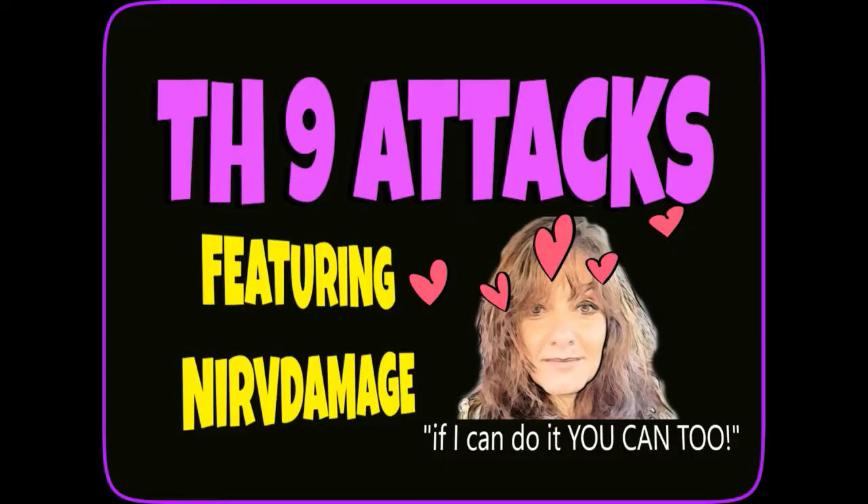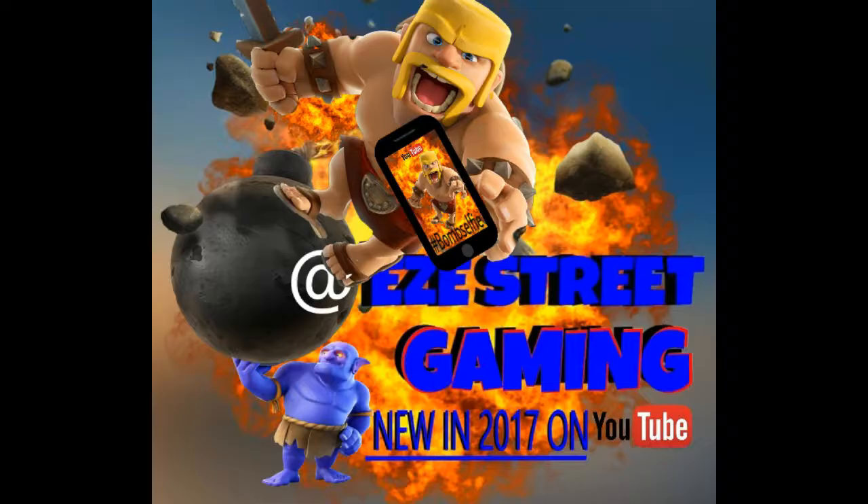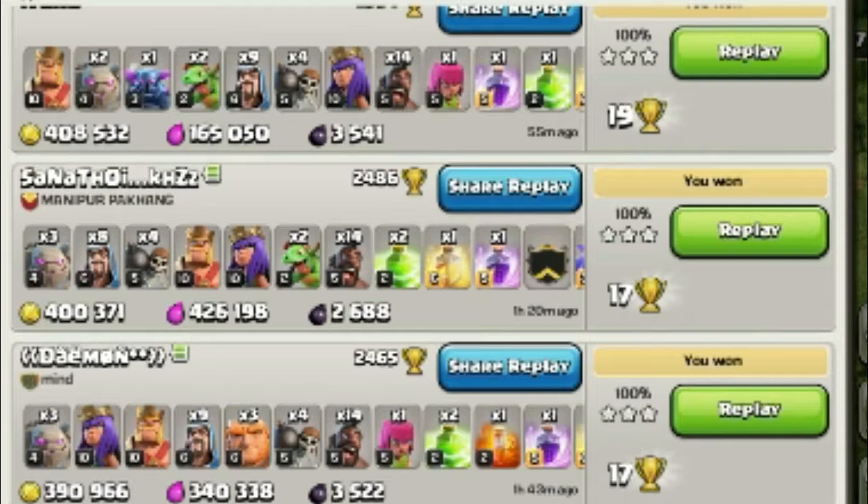What's up everybody, it's Easy Street Gaming, bringing you another Clash of Clans video — Town Hall 9 attacks. We've got a bunch of different attacks in Town Hall 9 featuring Nerve Damage. She's gonna kill me when she sees that I put her picture in the video. I put hearts on it though, so that should be okay. Anyway, here are some of the replays she did last night — she told me she was struggling at Town Hall 9 so we went over a bunch of different attacks.